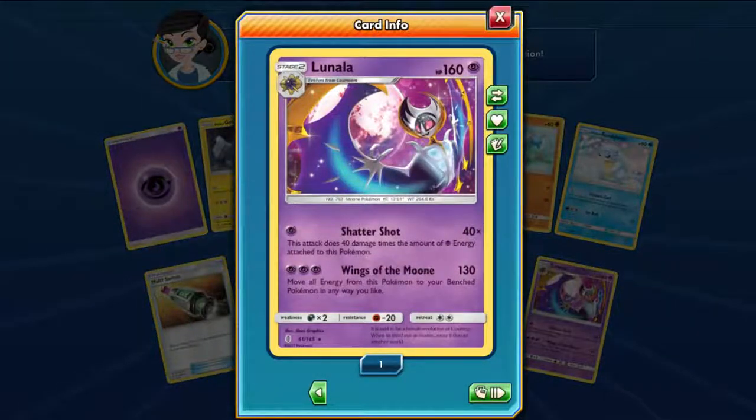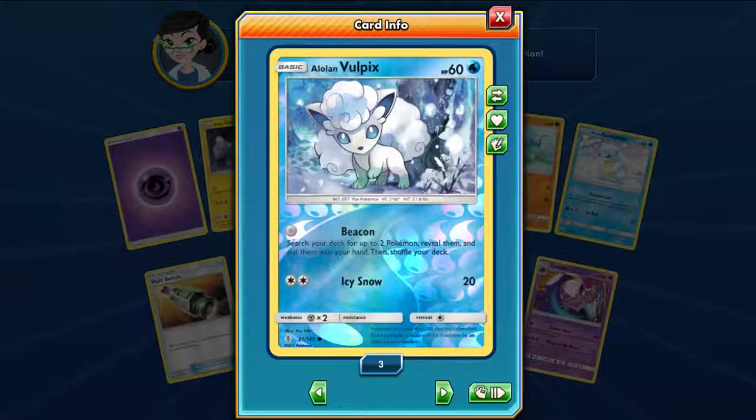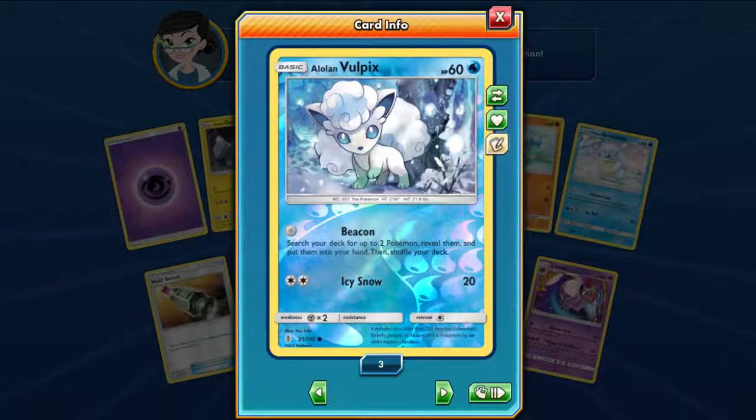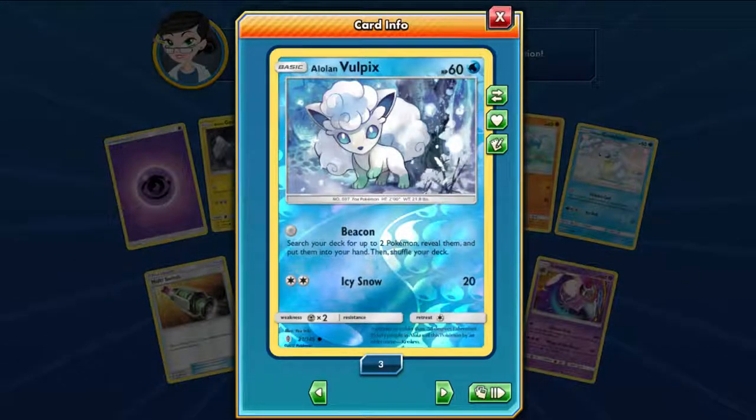Nice, Lunala. And wait — this is one of the best Pokemon in the game right now, because of the free attack Beacon, so that's good.